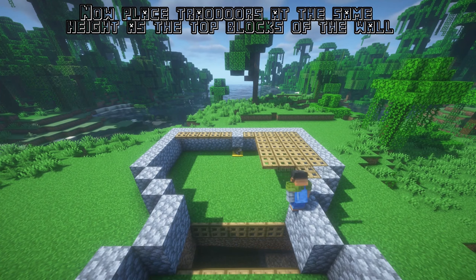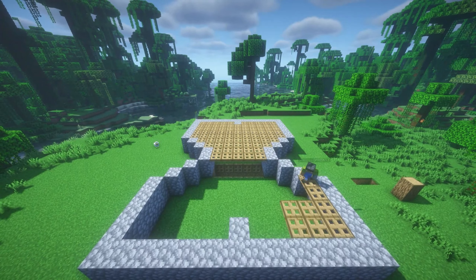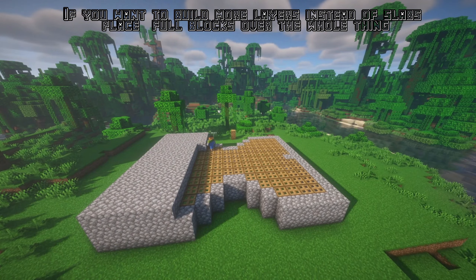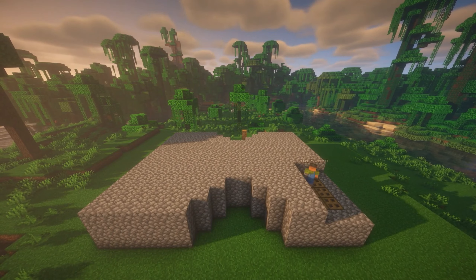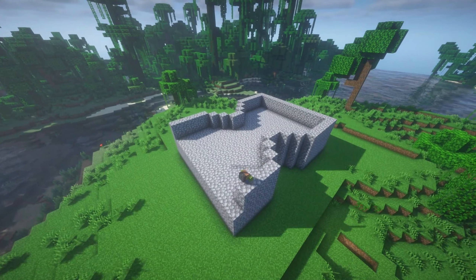Now place trapdoors at the same height as the top blocks of the wall. If you want to build more layers, instead of slabs place full blocks over the whole thing, then repeat all the steps you followed earlier up here too.